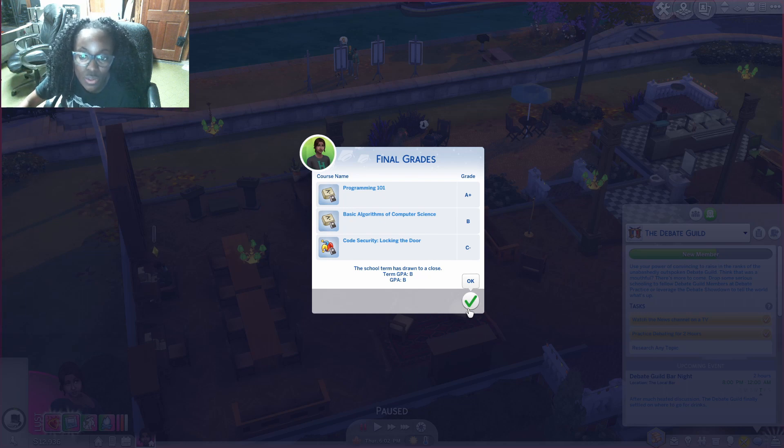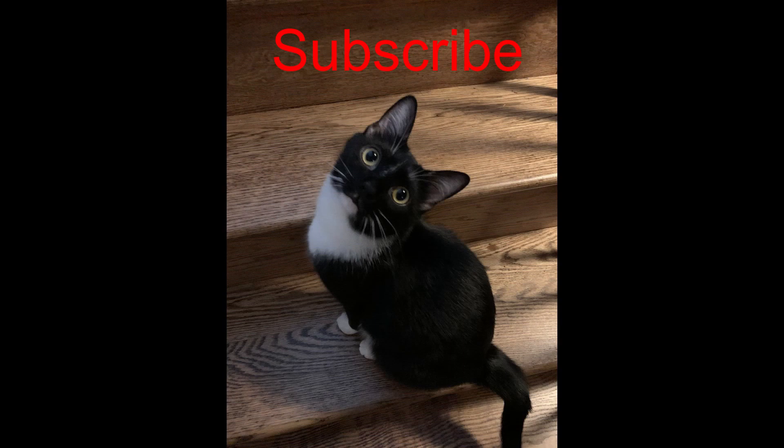We got a B — not bad! Let's hopefully try to make that an A, while also making sure we make friends. I'm probably going to stick with this aspiration. Basically, the next time you see me we will be at a new term. I'm probably going to stay at Britechester and use Little Sim Z's renovations. We'll have another great, fantastic term hopefully — thank you guys so much for watching! I will see you next time on another episode of Discover University!